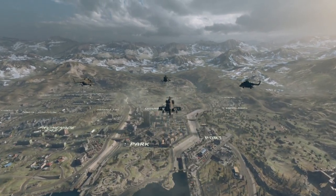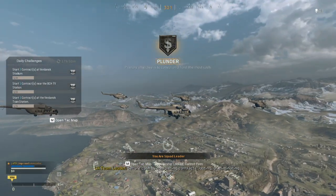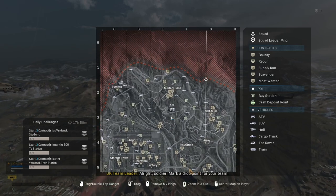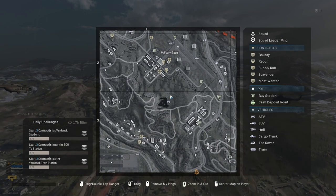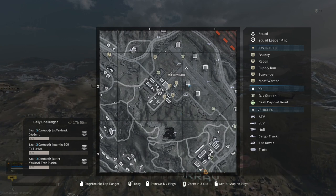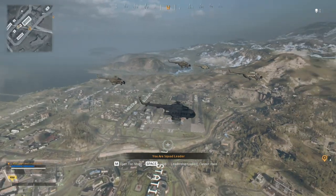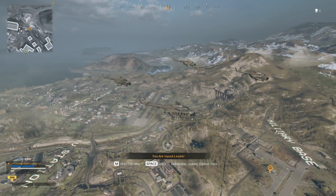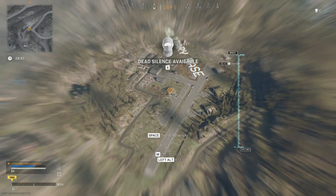In this video we are going to cover how to complete the Survivor Camp mission. There is basically a new addition to the map called Survivor Camps, where you are hunting for the Rambo dog tags. What you need to do is activate or collect the dog tags in order to finish one of the quests for this event.